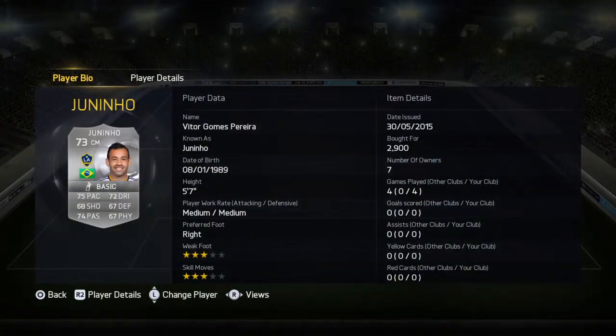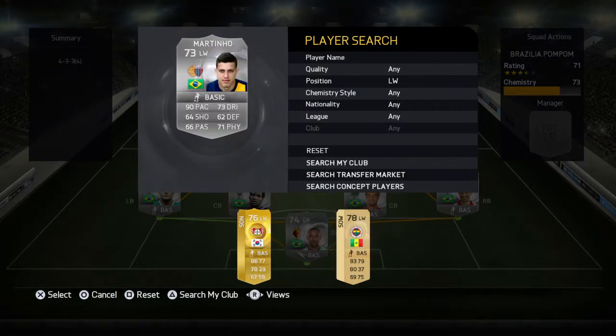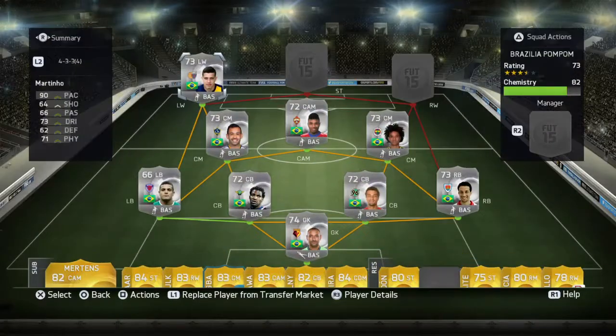Next we're going to go with Juninho — however you say his name. He's got decent pace, decent dribbling, decent passing, and for this left-hand side we don't want too much pace. My left wing is pretty damn fast at 90 pace — he's a silver name on, he's really good. Even though his skill moves aren't that good, he's just rapid and he can score goals.